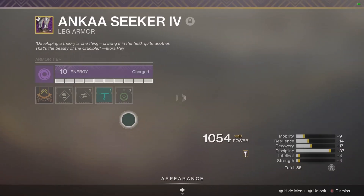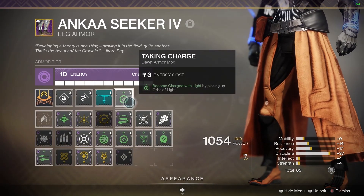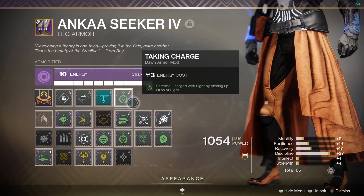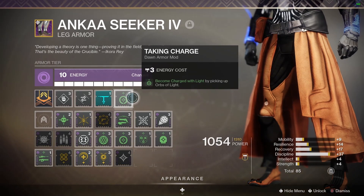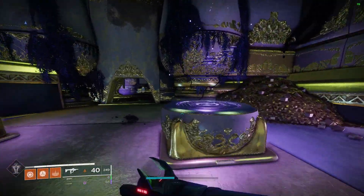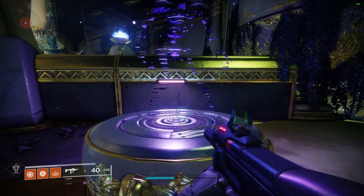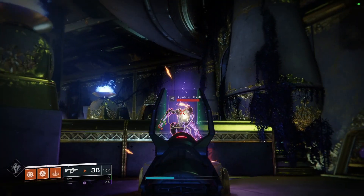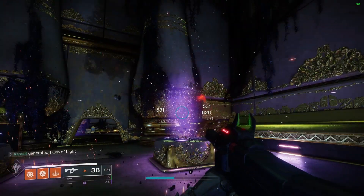Next up, we have how we get Charged with Light. This is kind of personal preference — I'm using Orbs because Orbs are very easy to get. You quite literally only have to shoot things with a Masterwork Weapon, and you should really be using Masterwork Weapons all the time, so that's very easy to do.